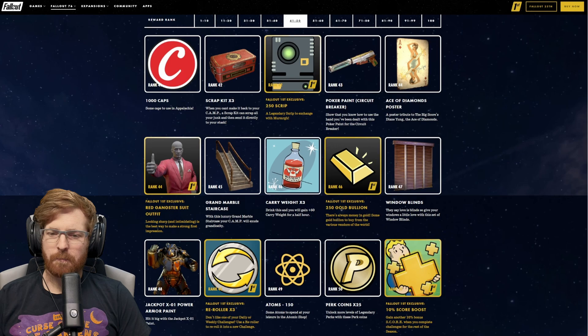If it's a new weapon, I'll definitely craft it up and try it out. At rank 56, we get the Jack of Spades poster, and for Fallout 1st at rank 56, we get six scrap kits. At rank 57, we get the Pirate Chest Stash Box — that'll be a nice one to have at a camp. Rank 58 is the Ultrasight Jackpot Power Armor Paint, and for Fallout 1st members at rank 58, another five stamps.